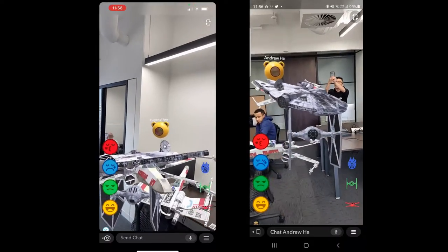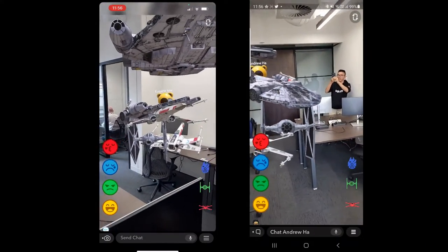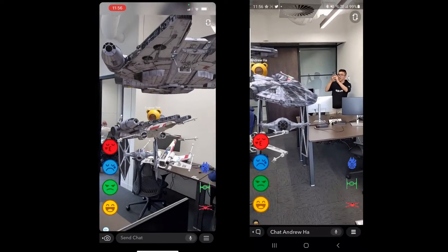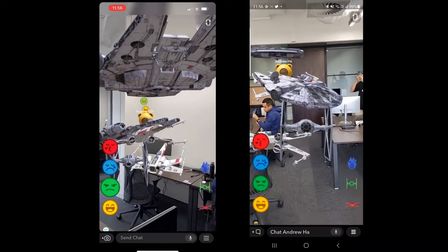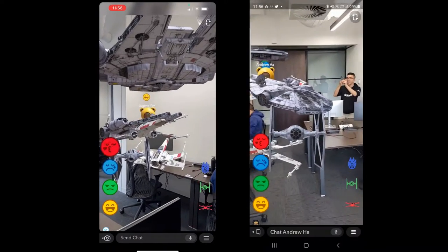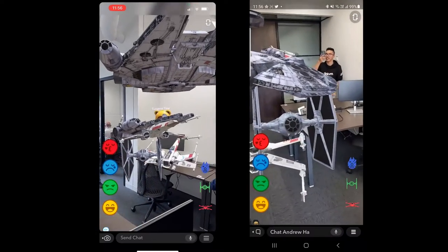Cool, right? So it's like a collaborative experience. And then if you look at the avatar, you can see that on the left there's some emoticons thing — I can see it popping over your head. But your head is on the other side. So I can see yours over there; it's not really 100% aligned.